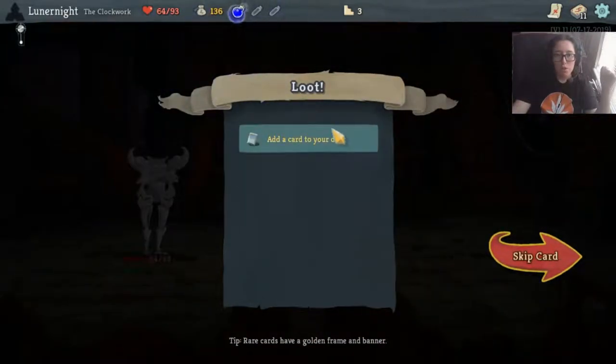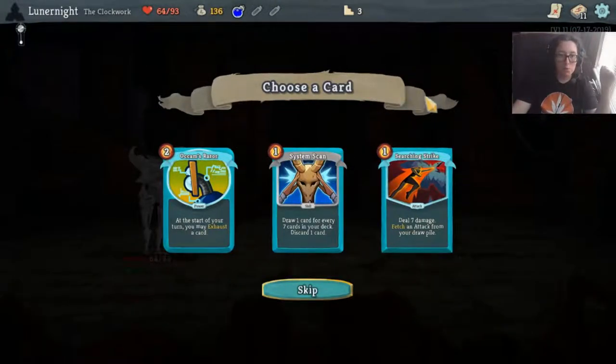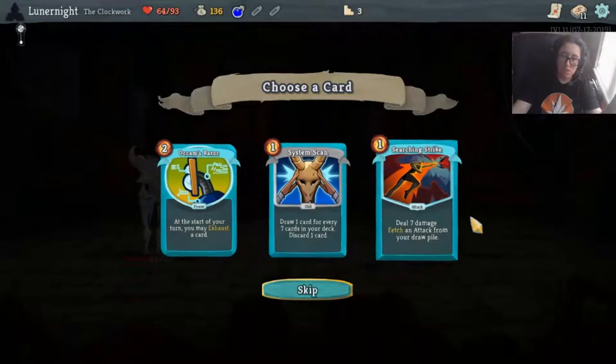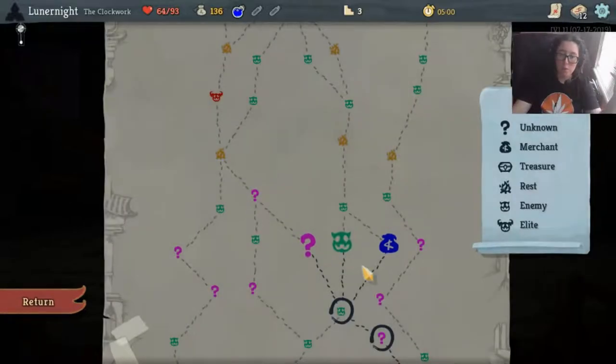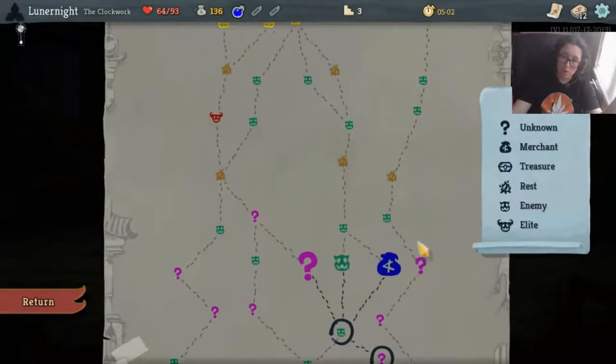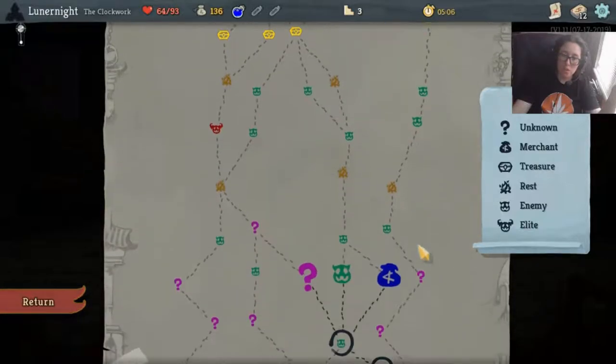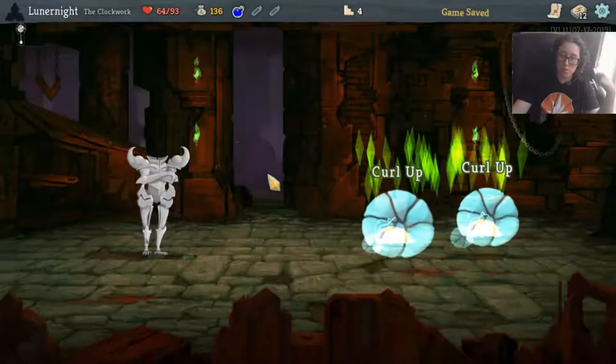Gain 12 temporary HP. Occam's Razor - at the start of your turn, you may exhaust a card. Seven damage, fetch an attack from your draw pile. Why do I want an exhaust card? That might be useful later but at the moment it does absolutely nothing for me. Two on the left, two on the right, shop up there - sounds like we're going this way.